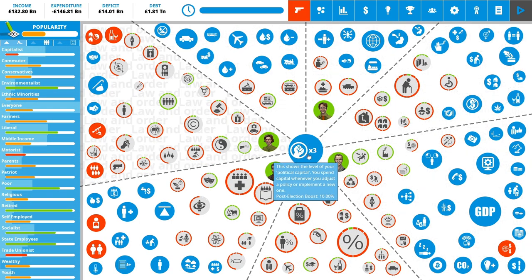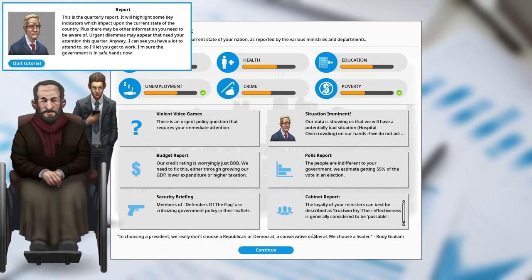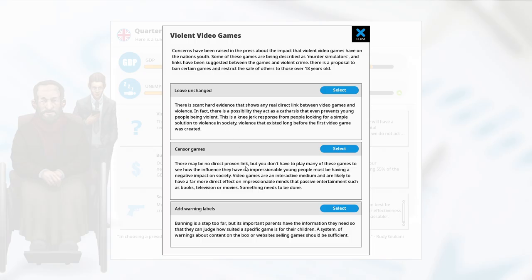Apply changes — yes, five political capital spent. Now we still have three capital but that's not really enough to spend on anything, so I'm just going to end my turn. This is our quarterly report — same as Democracy 3. Unemployment has apparently gone up, as has poverty. Whatever is causing these two to go up has still been happening, which I think was our GDP. Our health has dropped a little bit as well.